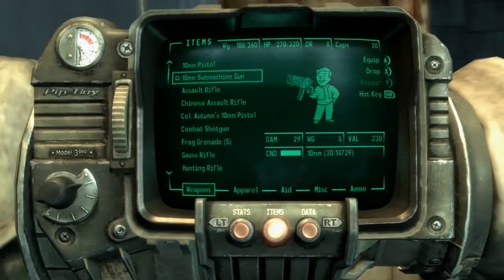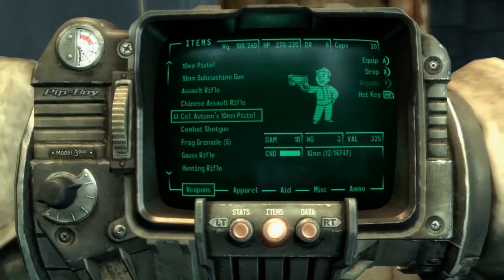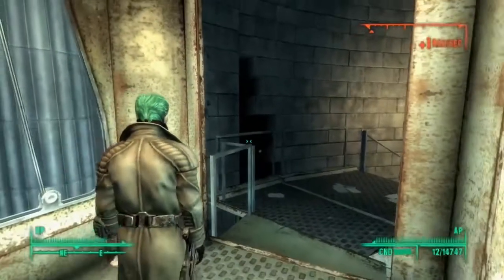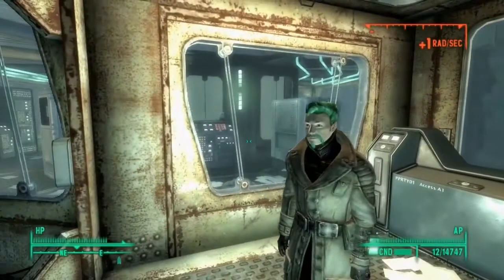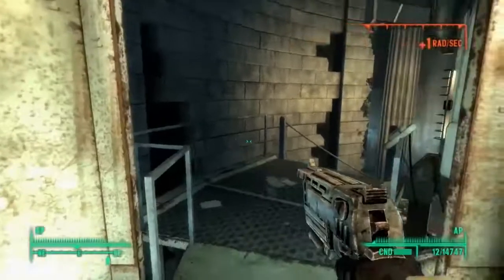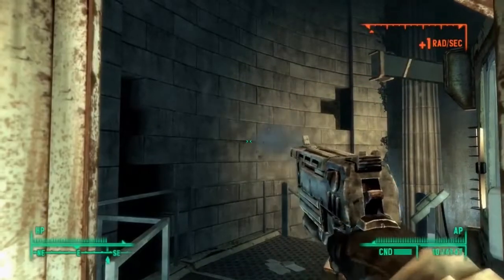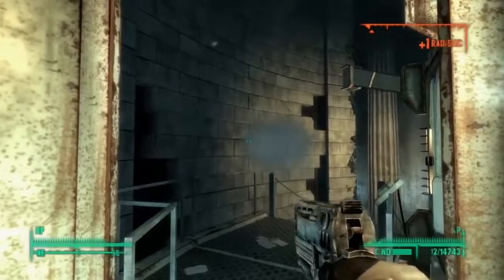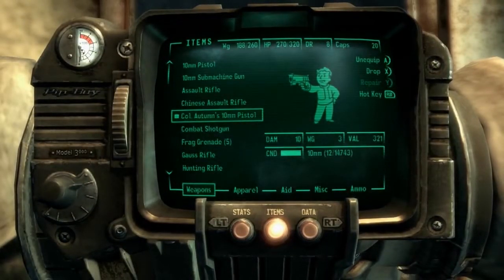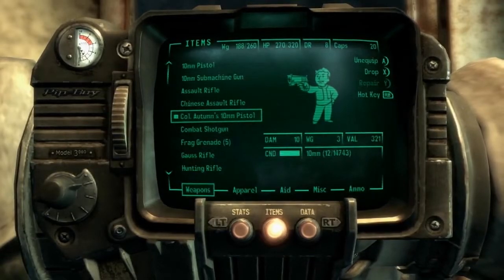Then we got Colonel Autumn's 10mm pistol, which is usually unobtainable by normal means. Colonel Autumn's uniform as well, which you can get. But here's Colonel Autumn's 10mm pistol — basically the same model as the regular 10mm pistol. I don't know if it does the same exact damage, but it has 10 damage at this point, value of 321 caps, full condition.